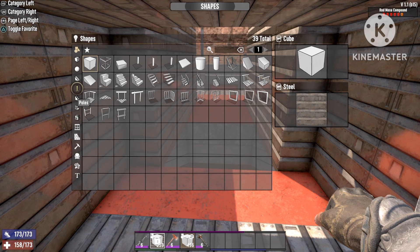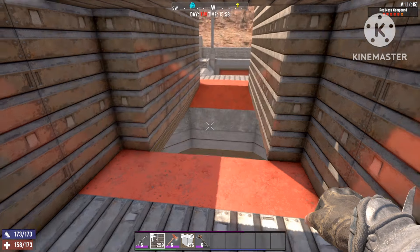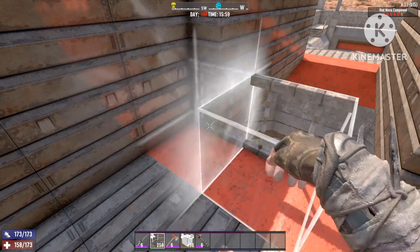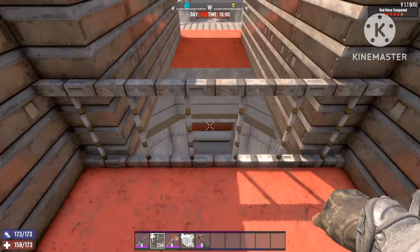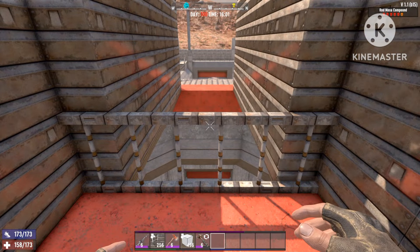Now we're just gonna use some scaffoldings placed right in front. After this there's one more important part I have to show you, because if you don't do it zombies will attack the base from behind. With the scaffoldings in place, nothing can reach us from the top and you can shoot easily without blocking the AI's path.